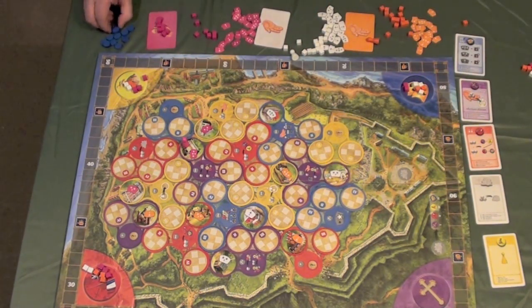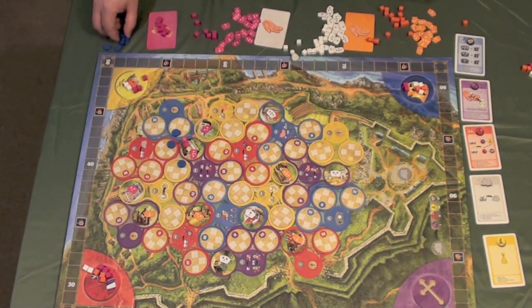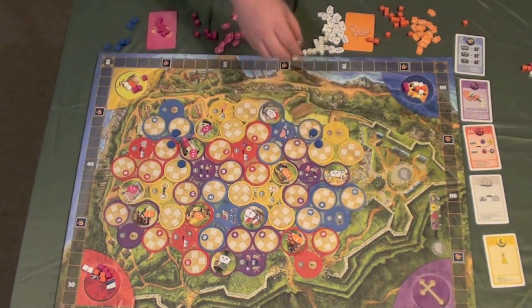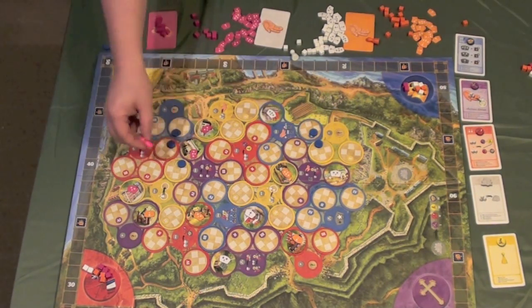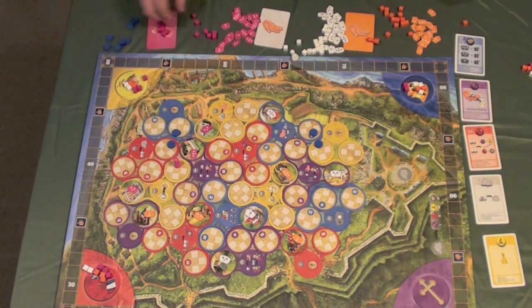After scoring, you start a new round by placing all of the blue discs on the level-two buildings, so we move to the second century. Those buildings are now available to build. If the round had ended with someone trying to move to a new building, they choose a new building to move to, activate their three workers, and then it's the next player's turn.